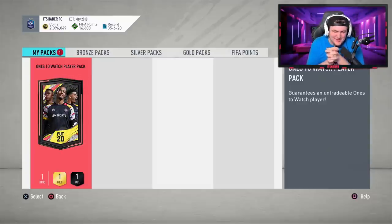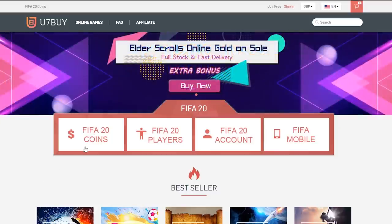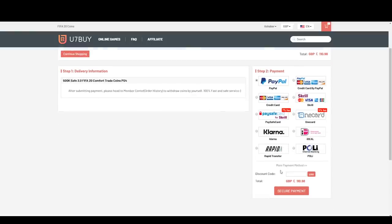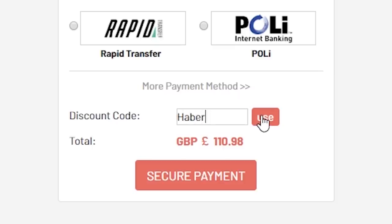How's it going lads? Welcome back to a brand new video. This is the big one. We're opening up a bunch of Ones to Watch Player Packs. For cheap, fast and reliable FIFA 20 Ultimate Team Coins, check out u7buy.com and use the code HABER to get yourself 5% off all of your orders.